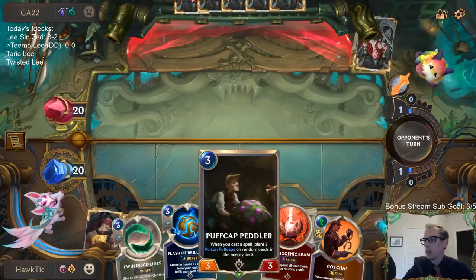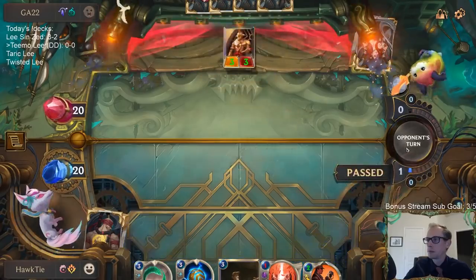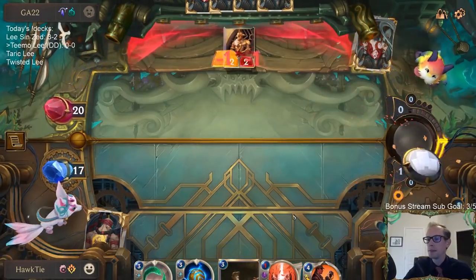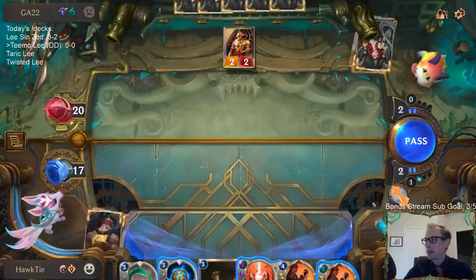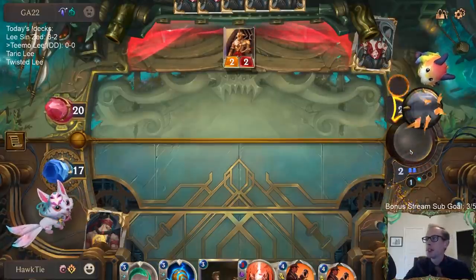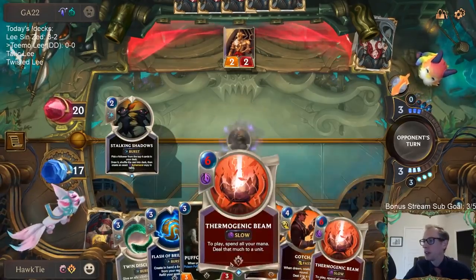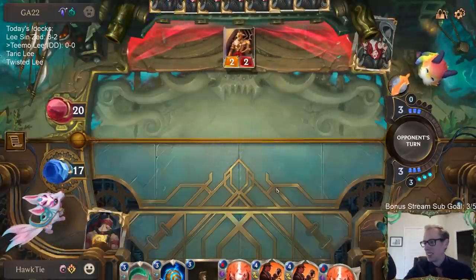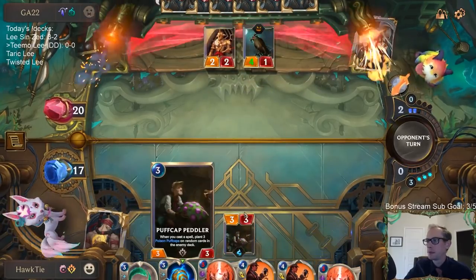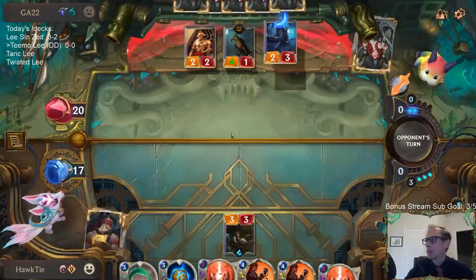I can keep Twin Disciplines to protect Peddler. Thermogenic Beam, you're not going to kill that Solari Soldier — I could Gotcha that but it's just a 2/2 right now, not that scary. It's a little awkward just drawing all these expensive removal spells. This can block the 2/2 — do they have Pale Cascade? If they attack with the 2/2 they have Pale Cascade; if they don't, okay.